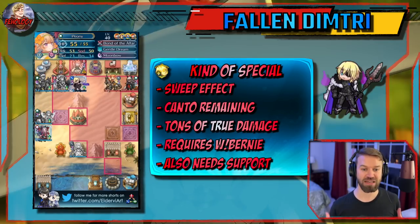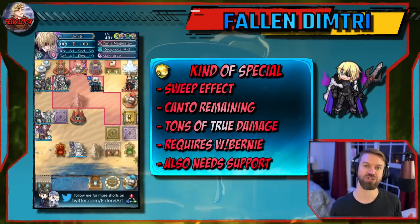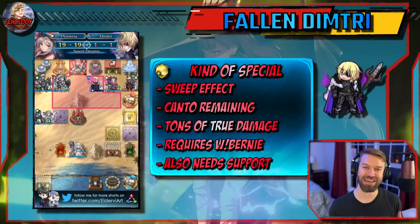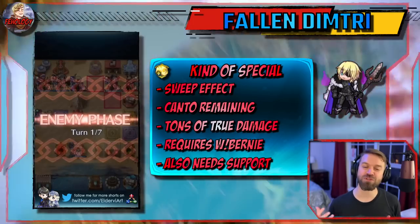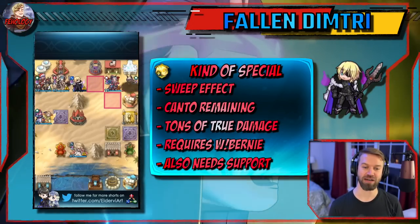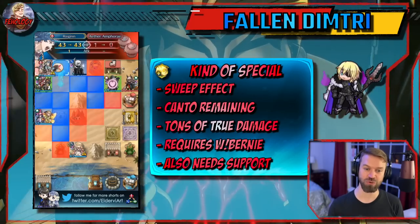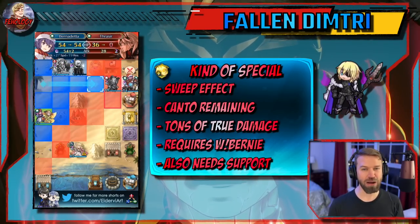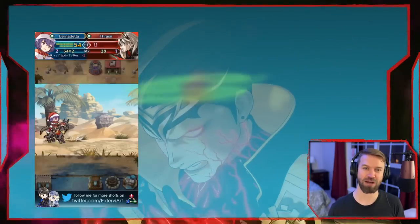It does take some specialized units, and it points out how the further down the tier list you go, the harder it is to get teams to work. But look at how he just absolutely takes apart this cav line. Traditionally this is very hard for a Galeforce unit, but that's probably a good way to transition us into support units and how to prioritize them.